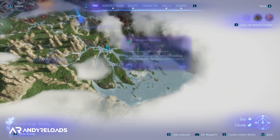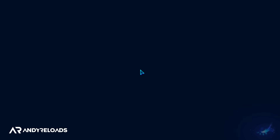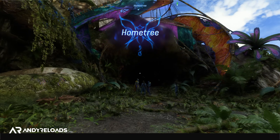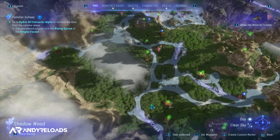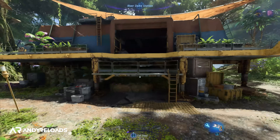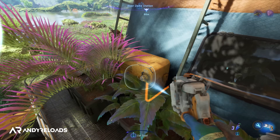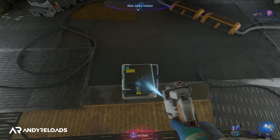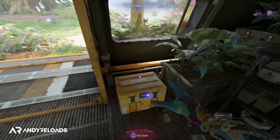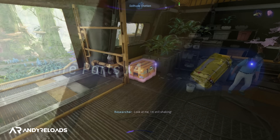You can also fast travel, which unlocks after completing the Song of the Ancestors quest a couple of hours into the story. When you're out exploring and come across abandoned RDA field camps or stations on your map, fly down and quickly activate them — it only takes around 20 seconds if you go straight for the yellow power generators located outside. You also always pick up four spare parts in the chest at these stations, which is a valuable crafting resource for later in the game.